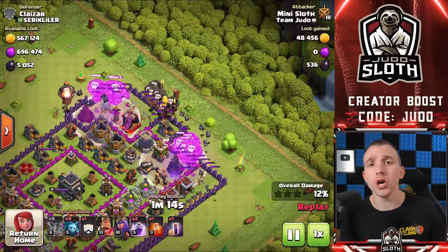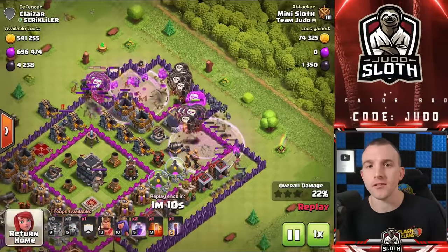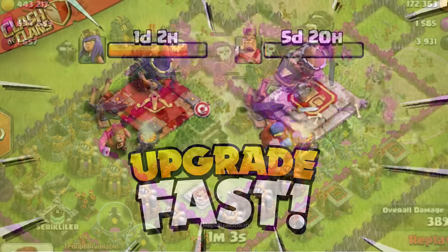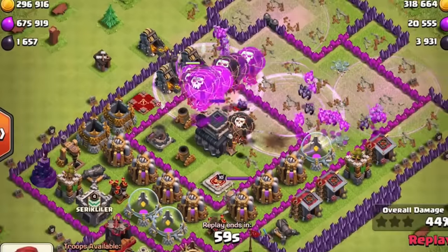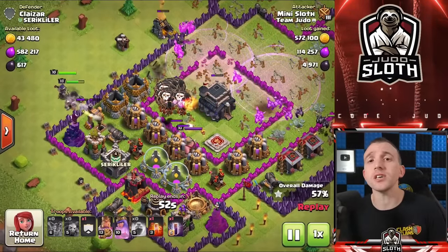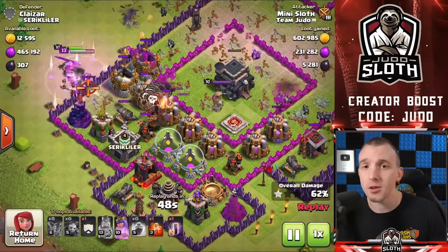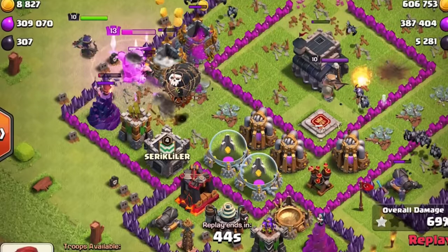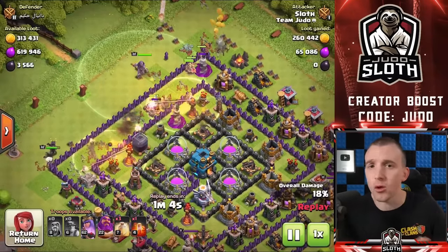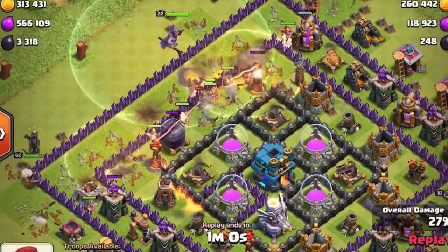The main downside to Baby Dragons is that it can be a little more difficult to get Dark Elixir. That is where the Loon-ion attack strategy comes in. If you are struggling to constantly upgrade your King and Queen, my recommendation would be to upgrade the Balloons and Minions in your lab after the Baby Dragons, so you can rotate to that Dark Elixir farming strategy to continuously upgrade your King and Queen and recover your hero levels.